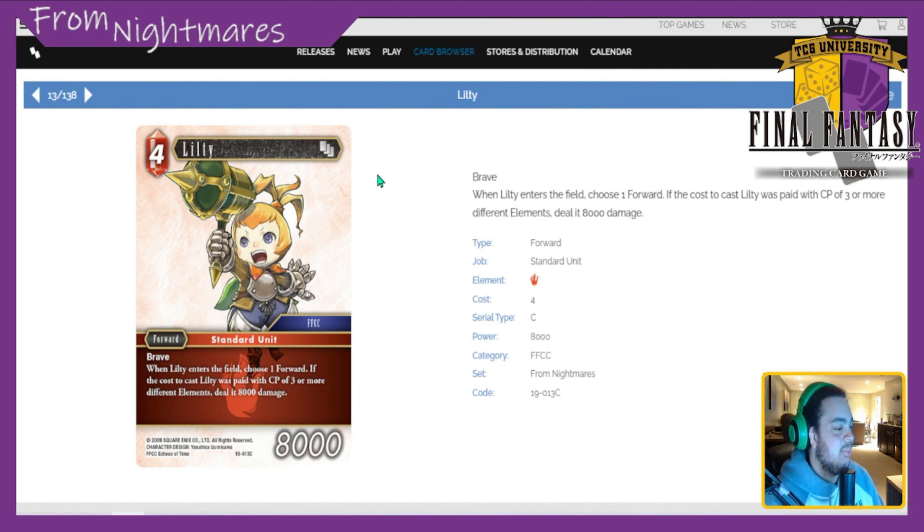Little T — 4 CP 8k multi-playable. She has Brave, and when Little T enters the field as a forward, if the cost to cast Little T was paid with CP of three or more different elements, deal it 8,000 damage. In pre-release she's definitely a 4 to 4.5 because you're probably playing at least three elements. Outside of pre-release, nobody's really going to want to do that, especially with a fire card — fire decks only play two colors typically: fire/lightning, fire/ice, fire/wind. I'd drop this to a 1 to 1.5. Fire works best when it's consistent at two elements.